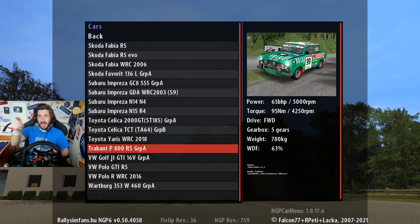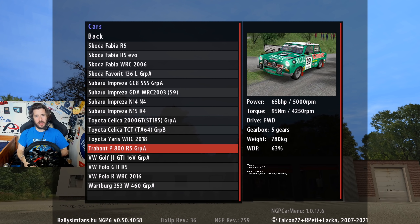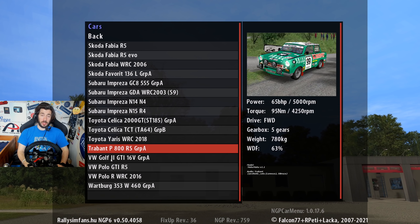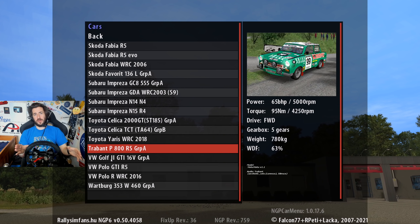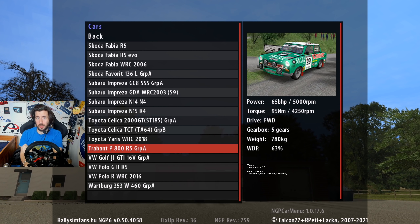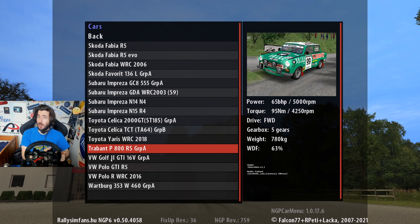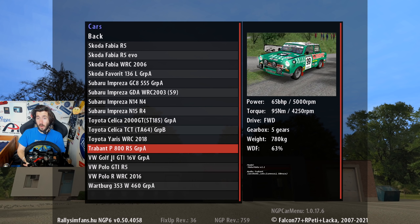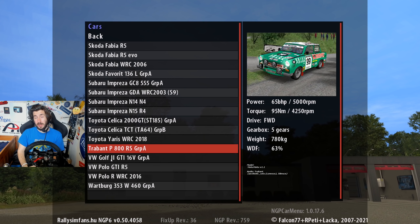Here is our trusty Trabant. A lot of you guys were telling me from the last video that this livery belongs to a bit of a madman who apparently just goes out to every rally and rolls his Trabant at every corner — I've got a lot of time for that. What makes this car unique is: one, it's kind of half made out of cotton — look that up — and two, it's powered by a two-stroke engine, similar to what you'd expect on a motorbike. This one's tuned a little bit though; it'll make 65 horsepower.